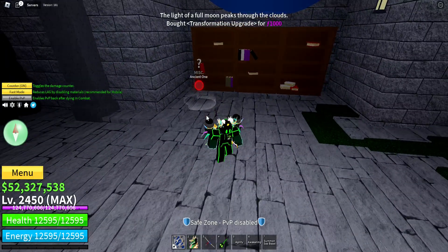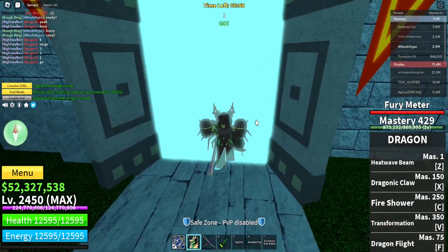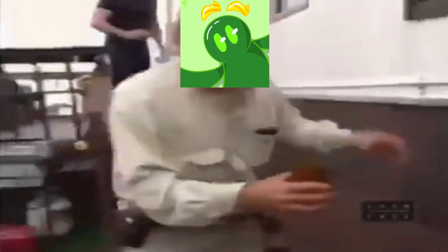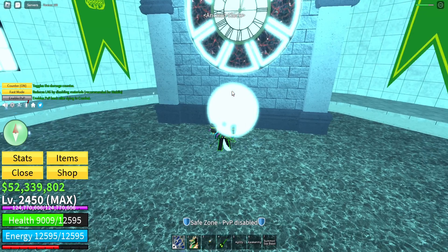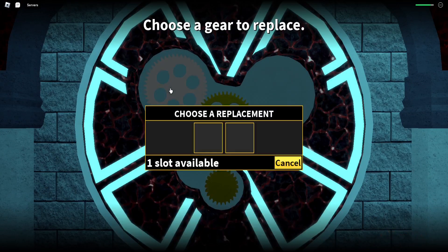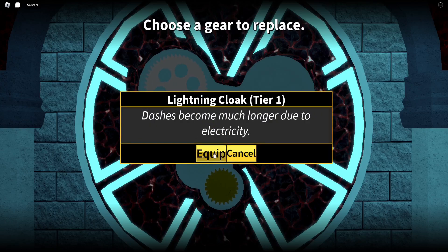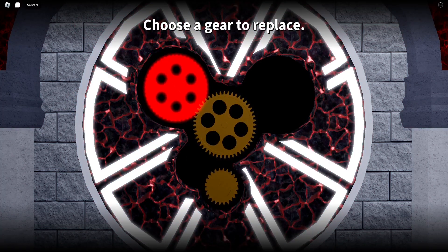After using the transformation three times, talk to Redhead again and he will upgrade your transformation for 1000 fragments. After this, you have to do the trial again to get another gear in order to unlock the missing passive — meaning you need to find another full moon, get two more people to do the trial, and fight them again. After all that, you can follow the orb again and pick one of two gear options to unlock a passive for your transformation.